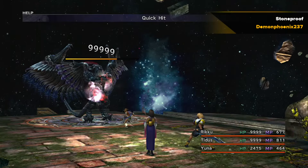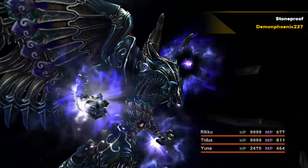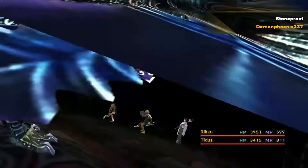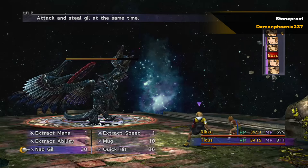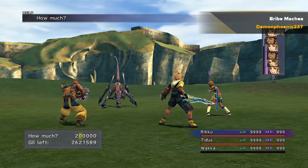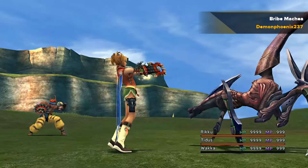If you can't be bothered grinding to get Ribbon on all three or two of your characters, Stone Proof needs to be in the last slot so that you don't get characters petrified and shattered. There are multiple Dark Aeons that can petrify or even shatter a character, removing them completely from the fight. Stone Proof is the lesser option but still very necessary if you only have one character with Ribbon.